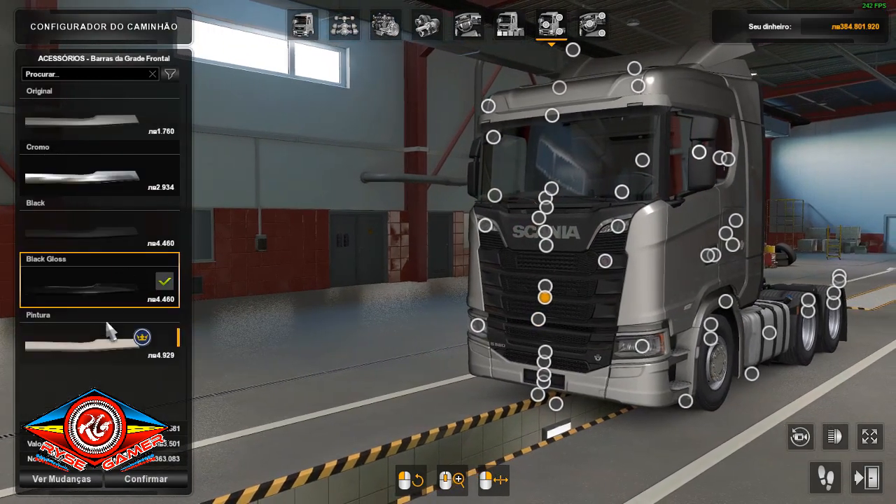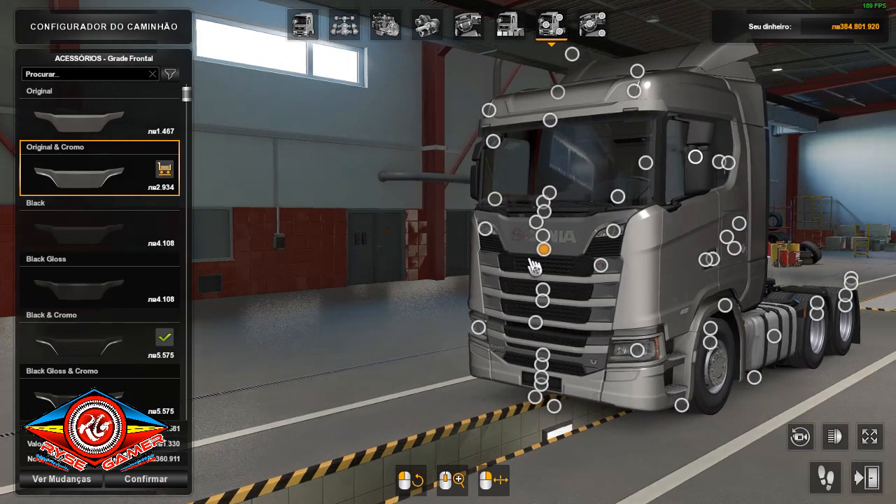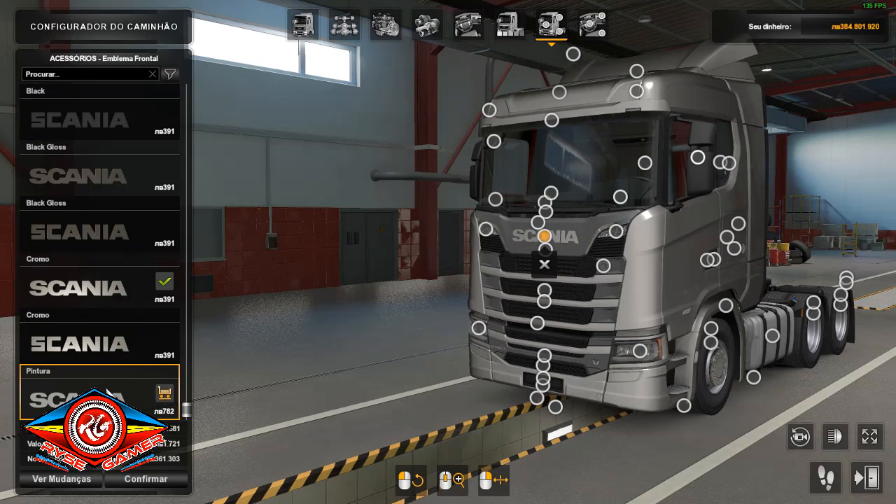The grid of the device is compatible with the DLC Mighty and Griffith, so if you have the DLC of the Scania, you can use it. The name of the Scania — there is also a change available for it, there are different options here.